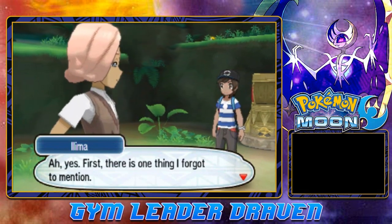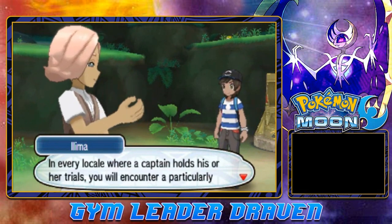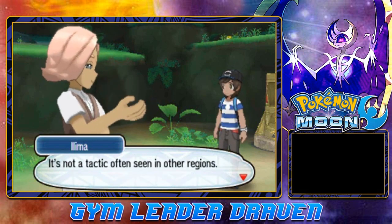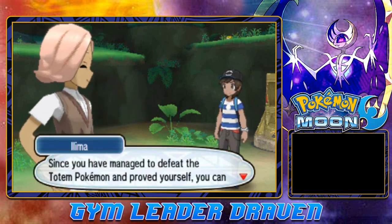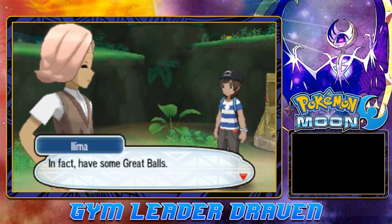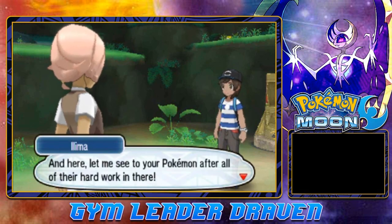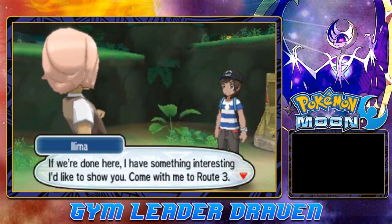There's one thing I forgot to mention: the Totem Pokémon in every locale where a captain holds their trials is a particularly strong Pokémon. During battles such Pokémon may summon allies — it's not a tactic often seen in other regions. Since you've defeated the Totem Pokémon, you can now try to catch any Pokémon in this cave. In fact, here are 10 Great Balls!